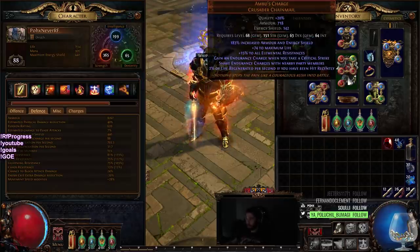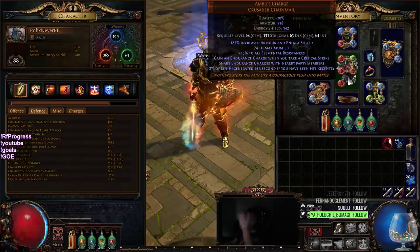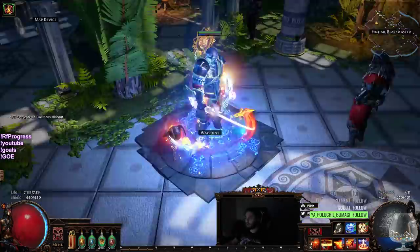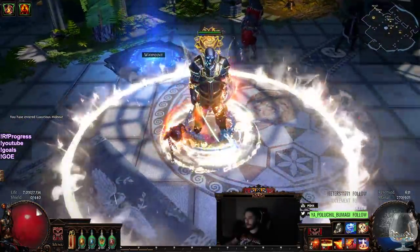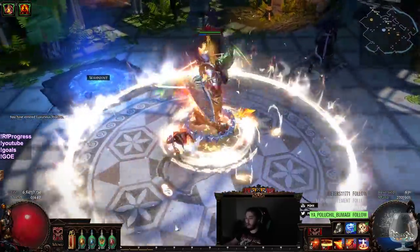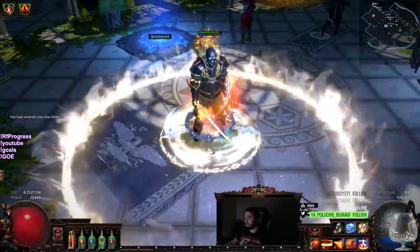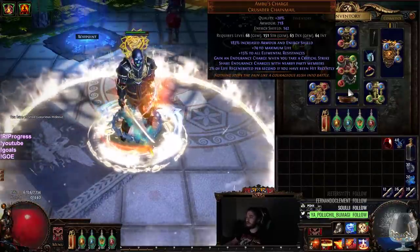Kind of done with this Ambu's Charge — it's pretty garbage at this point. The 2% Life Regen if you've been hit recently is nice, but now because we have Rise of the Phoenix, Life Regen is not as important anymore. So if you look here, I degen a little bit, but when I'm walking it's like nothing essentially. So Ambu's is going to have to get gutted soon.